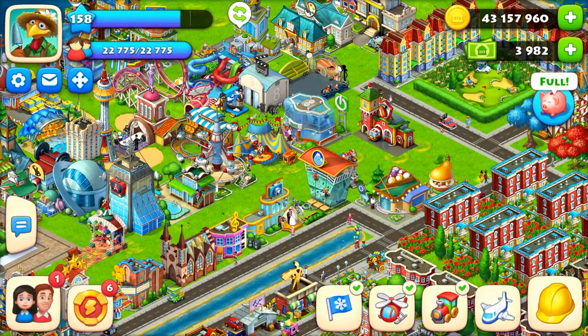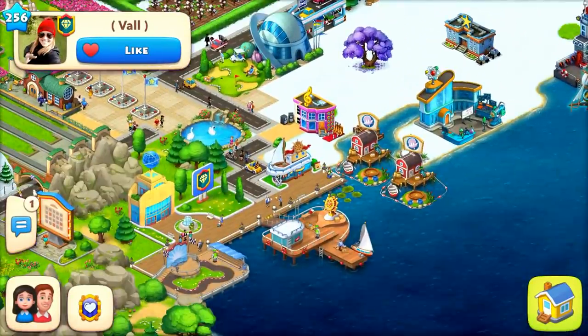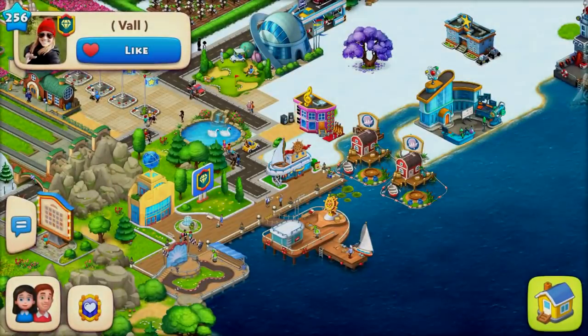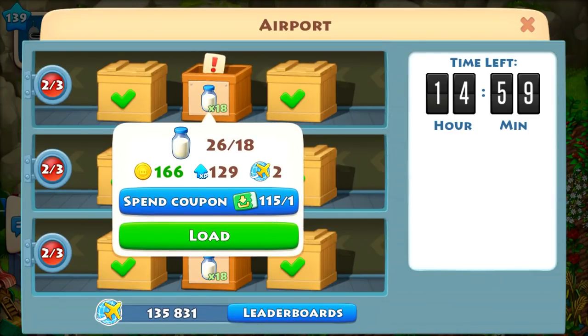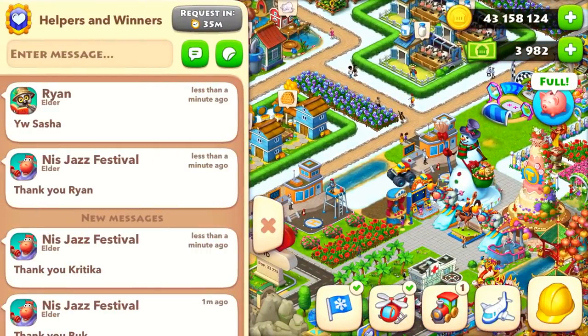You also get coins for helping others. For filling a crate for another player I get 166 coins, 129 XP, two plane points, and an extra clover. For helping five members I get five clovers, and with five clovers I can play the House of Luck. So you get coins for helping others, which is also one way to earn.